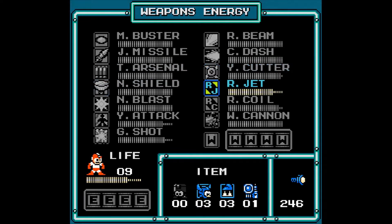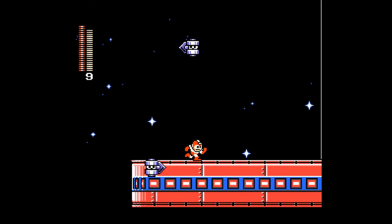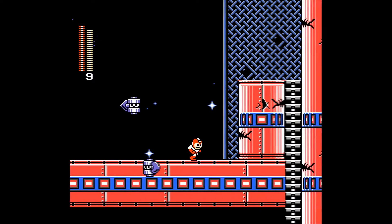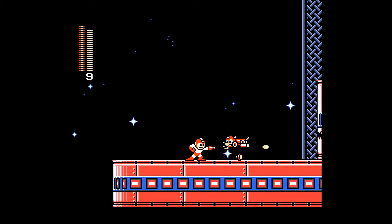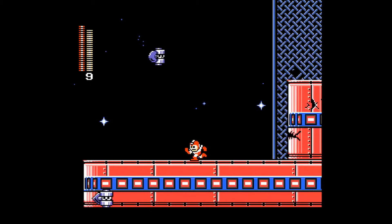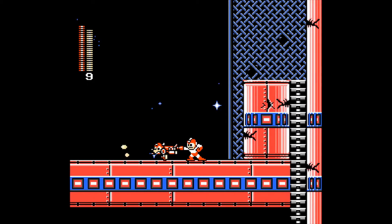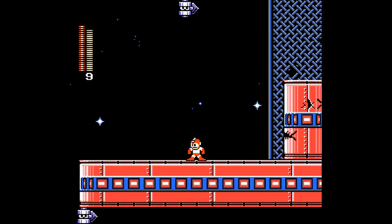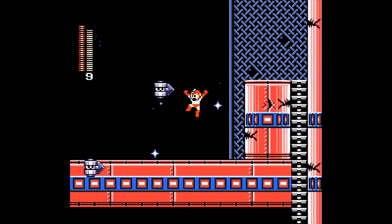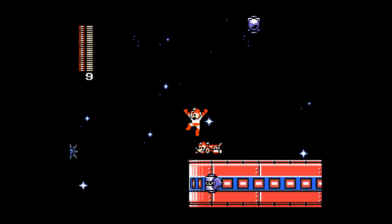Now this is the trouble. There's just a gap there and a spike further away. You are going to need rush jet here again. And if you run out of it, you'll probably fall to your death. That is why these telly enemies are here — you will need to farm them and try it again. Off we go.